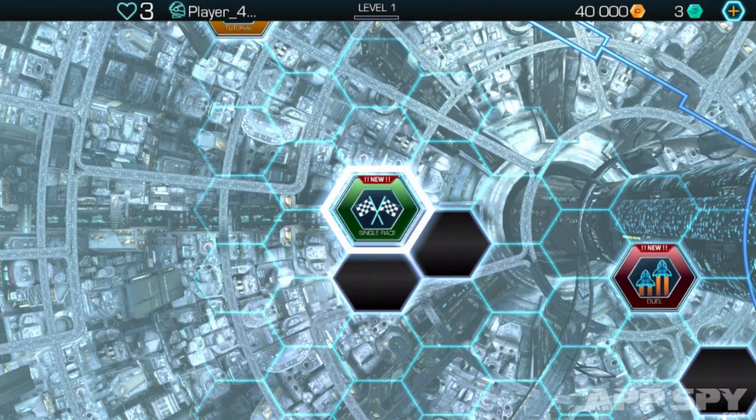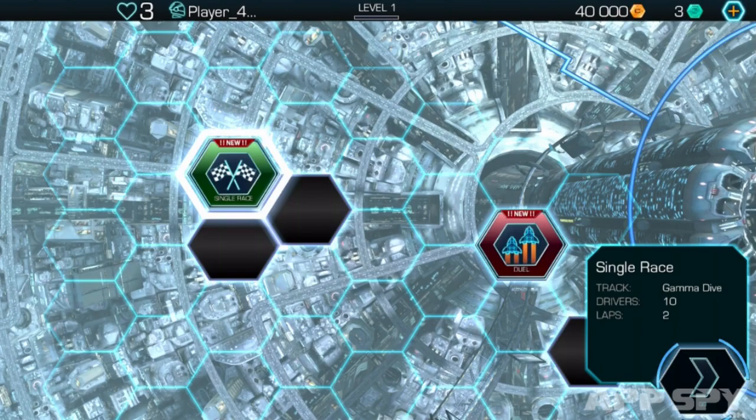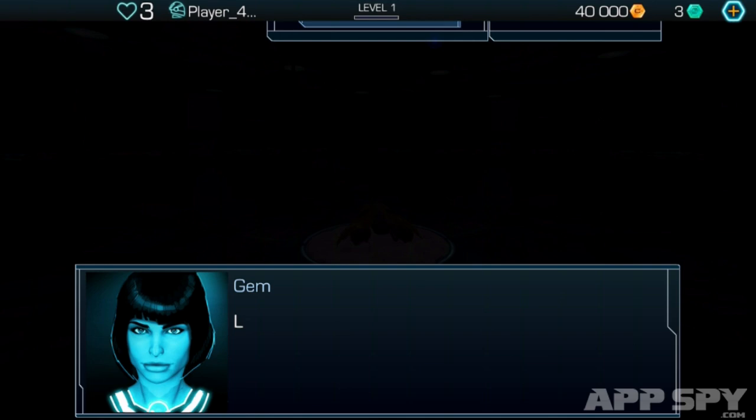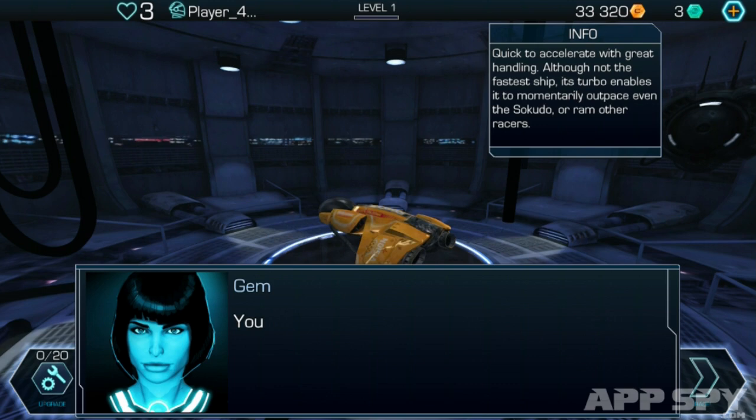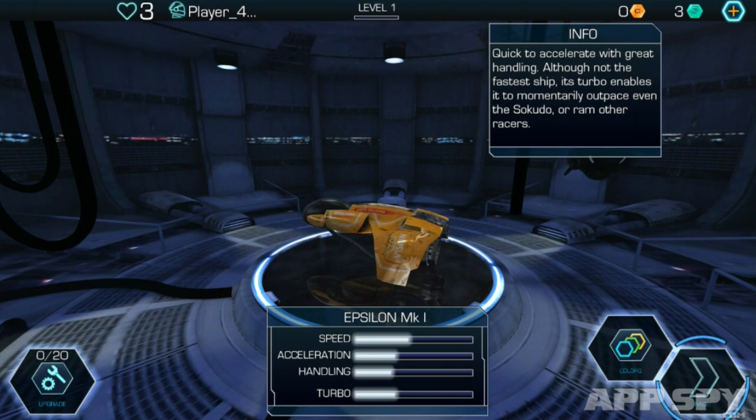You'd think with the tilt controls it'd be perfect for mobile devices, these kind of anti-gravity races, but the problem is that getting the visuals to look right on a mobile device has been tricky, because they're quite high intensity and they move incredibly fast. When you have a game that needs to run at a very fast frame rate on a mobile device and moves at a lot of speed, in the past that's been quite difficult to achieve.